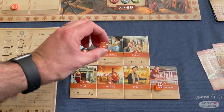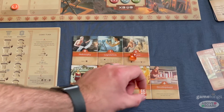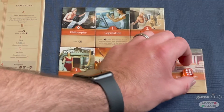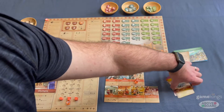You can place your die on any action board that is equal to or lower than the number on that die. So for example, with a two I can place it on zero, one, or two, and with a six I get to place it anywhere I like. Let's say I decide to place my six on politics — it says I may play one politics card from my hand.